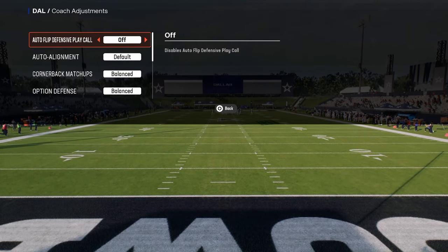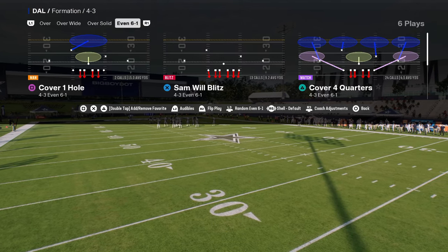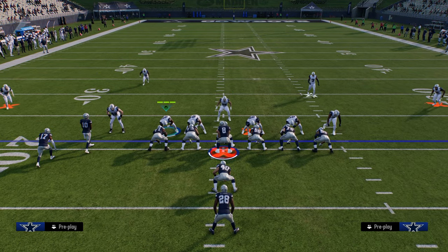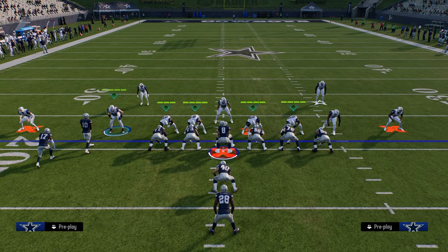Real quick, coaching adjustments: auto-flip defense play call off, auto-alignment to base, option defense on conservative, and then you are going to be coming out in cover four quarters. Really important is you want to show blitz and shade underneath.